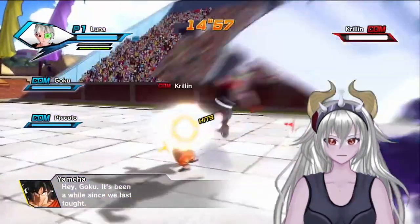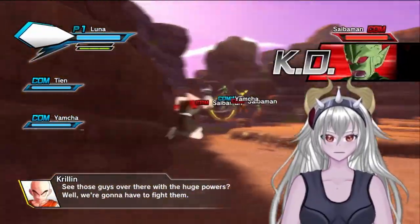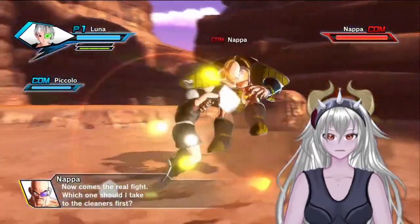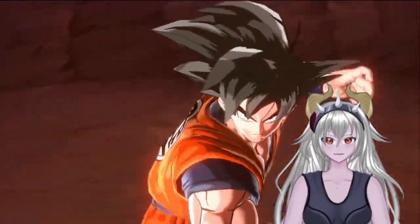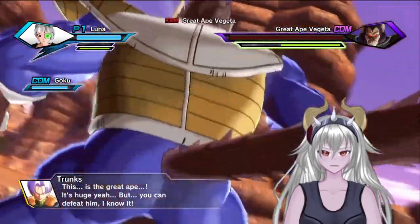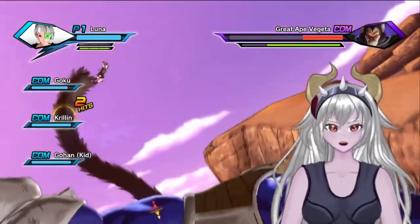We rush through the first few side quests and continue with the main story where the Saibamen are waiting for us. After defeating enough of them, Nappa joins the fight, and after damaging him enough, Vegeta joins in too. Beating the two of them results in Vegeta transforming into a Great Ape, which is really easy to beat when you constantly just grab-attack his tail.